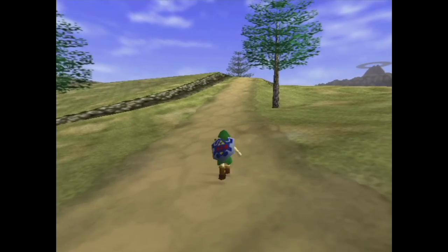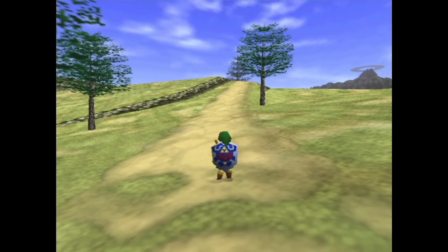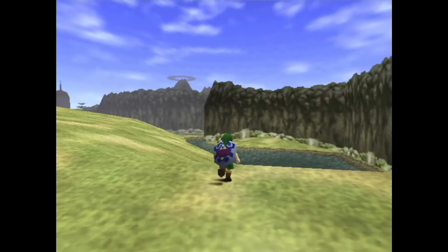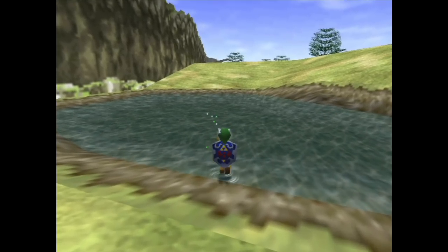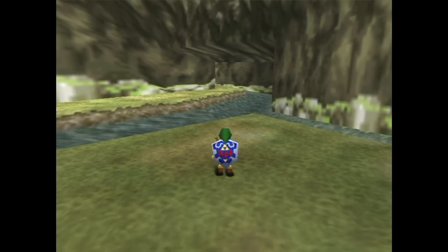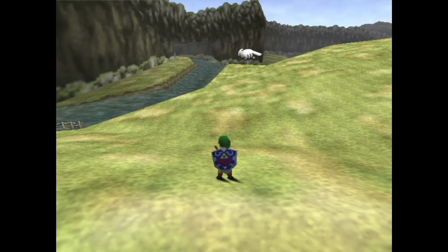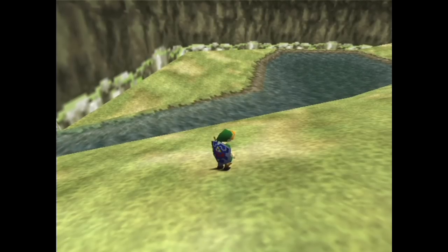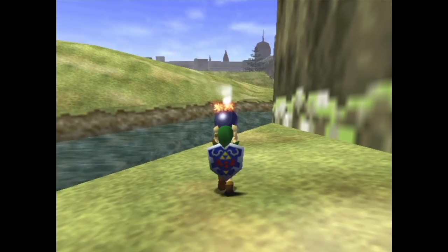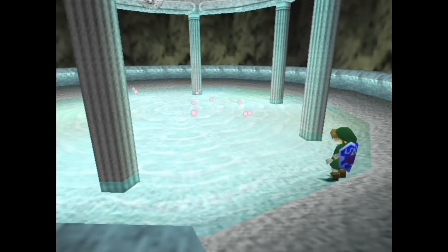As for the field itself, whenever I need to get somewhere I just beeline it straight to my destination. Let's take a trip off the beaten path and explore some lesser-traveled areas of Hyrule Field. You exit Kokiri Forest and you're immediately given a path to follow to Hyrule Castle. But what if you go over here? What is this landmass? The only point of interest is this little spot Navi draws your attention to, which, when you play the Song of Storms, reveals a regular old fairy. Like why hide a singular fairy here? You can find those in abundance in fairy fountains.